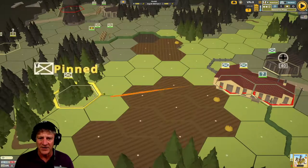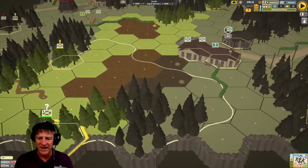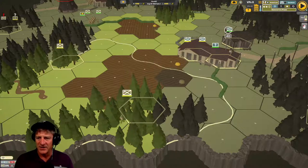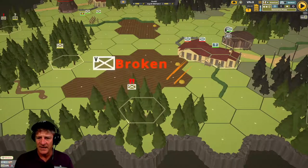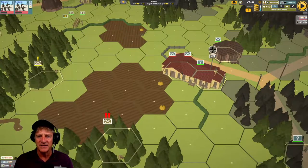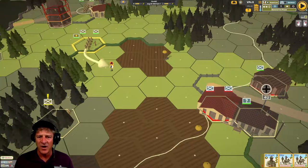We took fire and we're pinned — that's okay because we want these units to take the fire. We advance our other squads forward and they take fire too — they are broken. But now we've exhausted these units' defensive fire, and we can take our squad and advance them up to the side of the building.